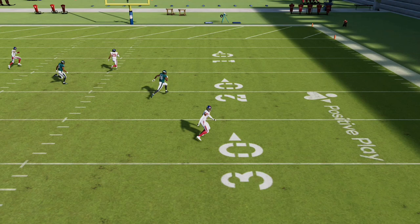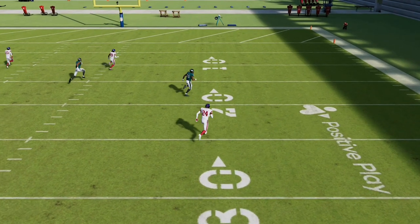I can make any adjustment I want, but in all reality I don't have to make any because this particular receiver just runs right past the cornerback. I don't know why he doesn't recognize that, but like I said, it's really glitchy and it works every time.